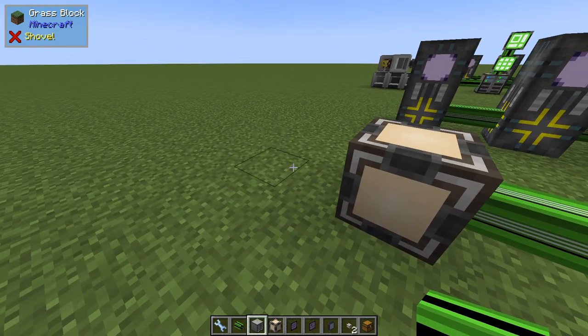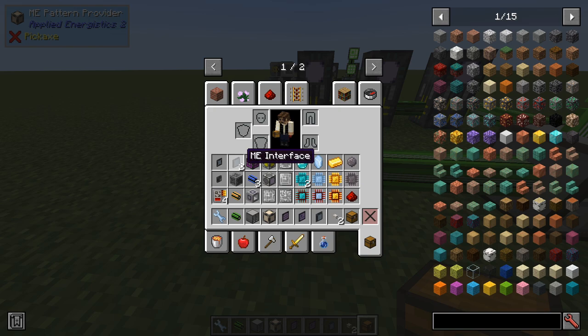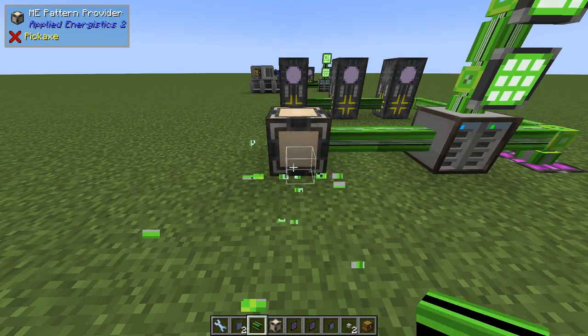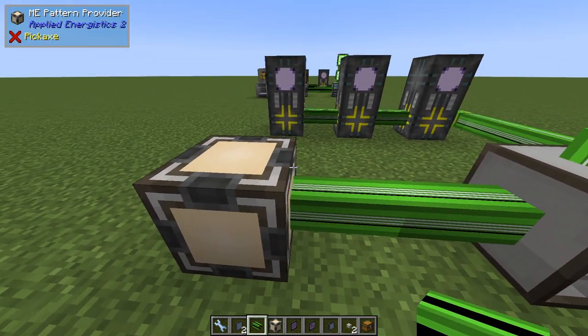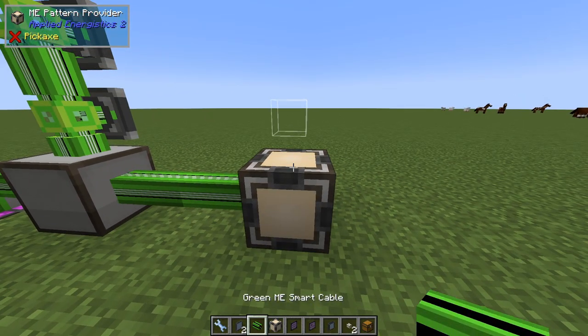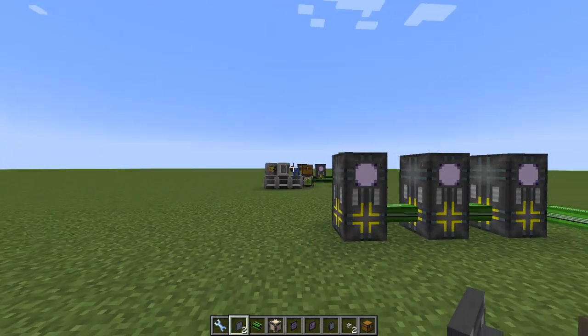It's actually time to do this part. I said I would show you the old setup first and then why we switch to use the chest. So we have the interface here to receive everything, and we have an export bus here. This export bus will have all the processors. This one will receive everything.